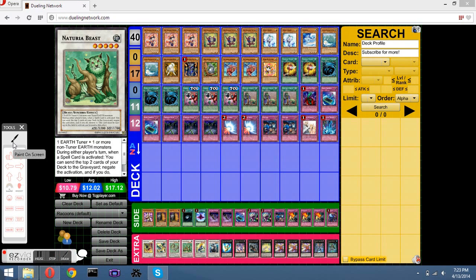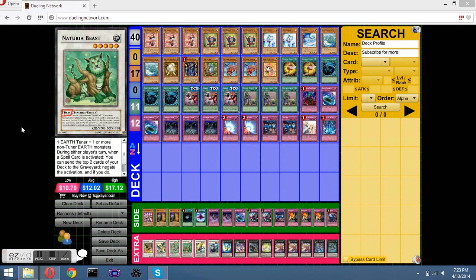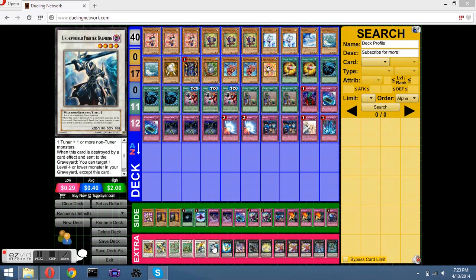He is probably the best synchro for this deck because he's Beast-Type. With him on the field I get other bonuses from my other cards, which makes them very viable to target. Same thing with Thunder Unicorn — getting 500 attack boosts across all monsters.